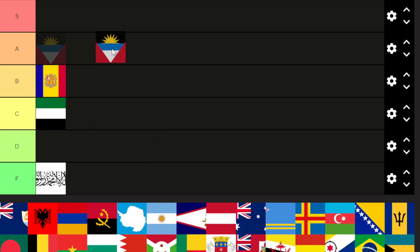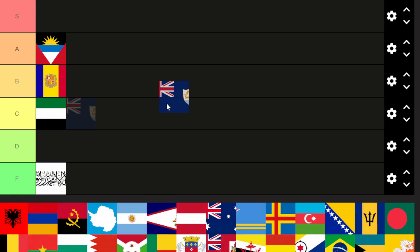Now Antigua and Barbuda, A tier. Pretty simple, and I like how it's a sun rising. This one I'm not sure, but I know there's dolphins. I like dolphins, they're pretty cool.